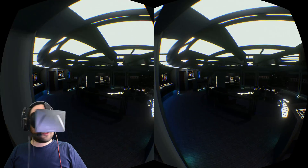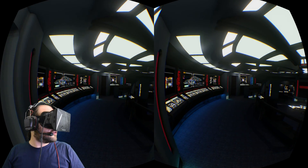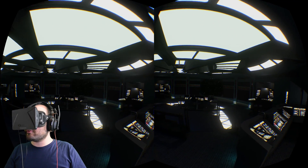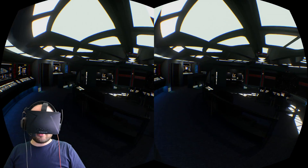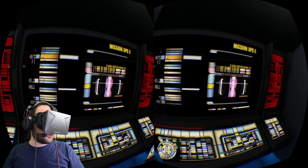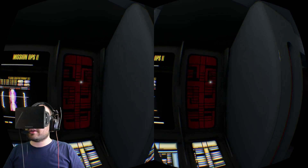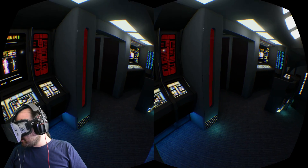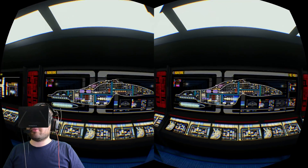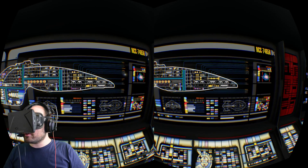And here we are on the bridge. Wow, this is gorgeous. Look at this — you can see all the control panels and the lighting. The lighting is just amazing in here. There are lights on the floor and the ceiling and all the consoles. I think they are self-illuminated, but I don't think the red light is actually shining on the wall. Some of these lights are blinking, like these red lights. And you can see a nice diagram here of the USS Voyager with little icons for all the different facilities.